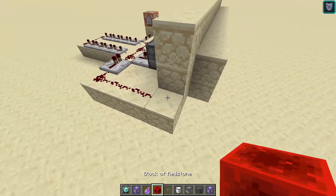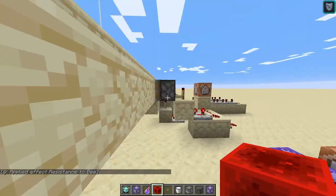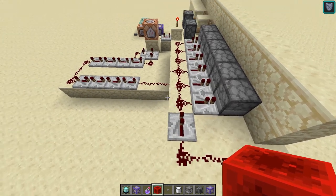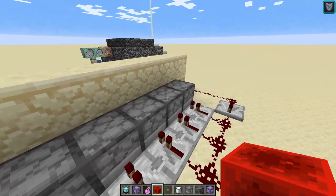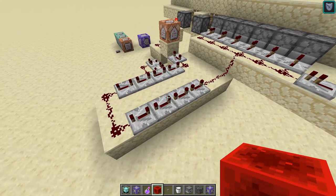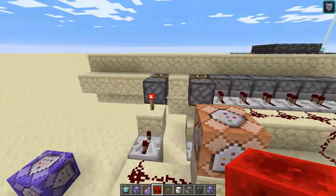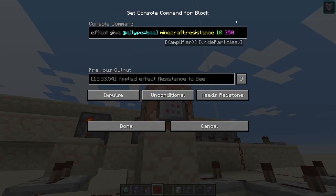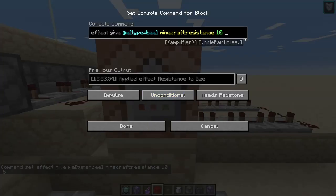Basically, the output is right here — you can put a button there or hook it up to command blocks. What's happening here is the signal goes into a repeater to make sure it reaches all the way. All these dispensers get powered and they have TNT in them. That redstone line also goes here — this is an exact number of ticks, specifically 36, which is 9 repeaters all set to 4 ticks. This command block gives all the bees resistance 500 to 150 — you can change that to 5, as long as it's more than 3. Resistance level 4 is technically resistance 5.